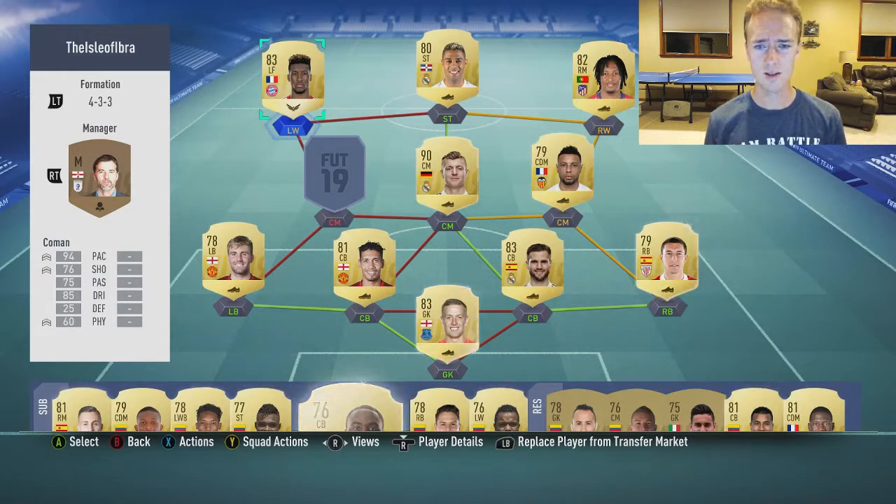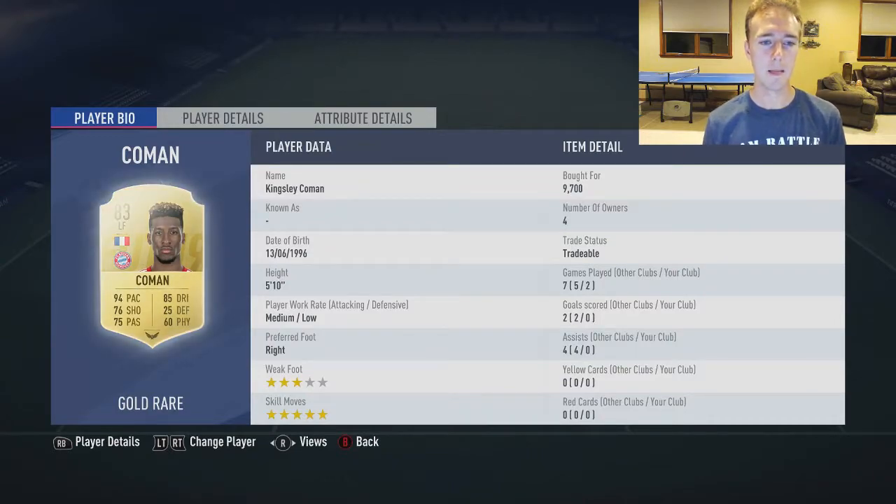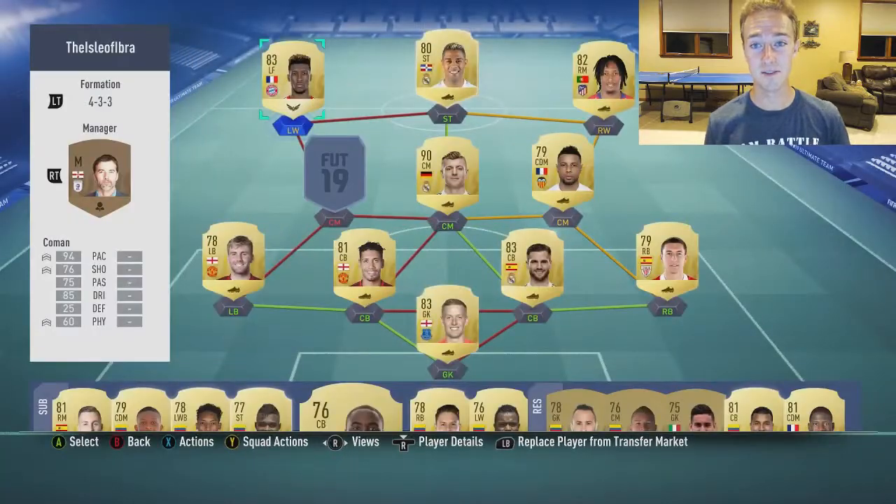There are other left wings in the Bundesliga like Reus and Bailey, but they're just not the quality that Kingsley Coman is. If you look at his card, he's got five-star skill moves. He does have a three-star weak foot, but he is blazing fast on that left side.